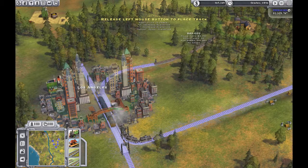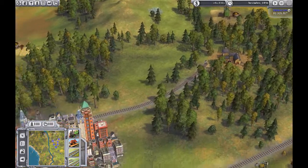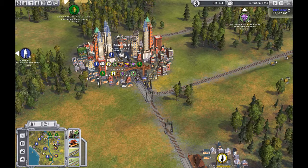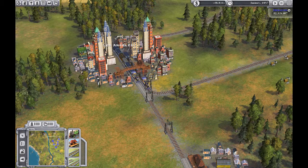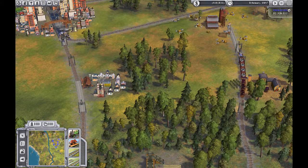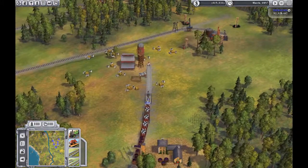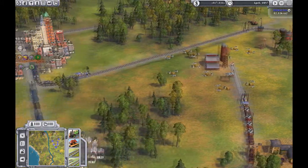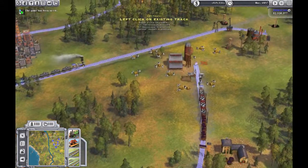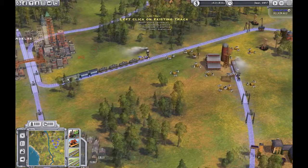Come on, there we go. Oh, we're in the hole. But here are all the commodities you can see that they need. Now we're in the hole right at the moment. Once we get out of the hole I bet we could connect this track over here and have the train run out there too.